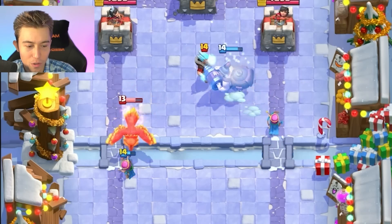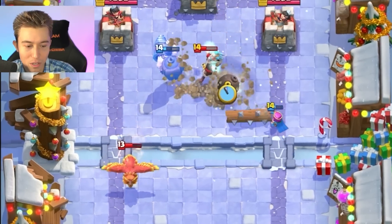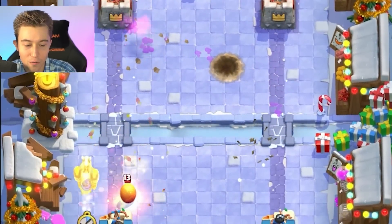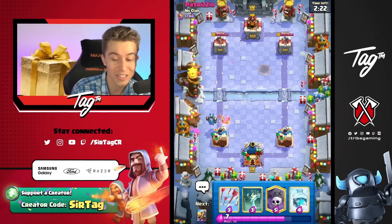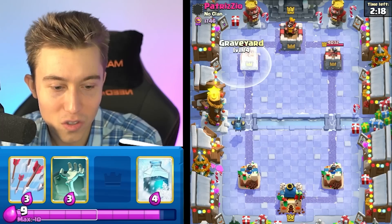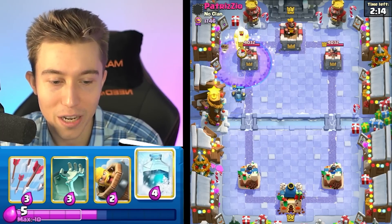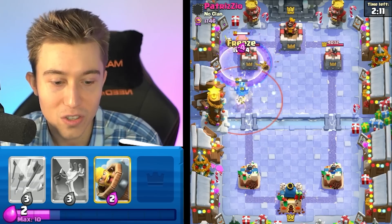I can go in for the Mighty Miner ability - I kind of want to do that right now because he's going to drop something to finish it off. Don't want to go in for a freeze, because the Mighty Miner Freeze is like a card combination you want to save for surprise - otherwise they'll be accounting for it. So I'm going to go for a Graveyard now since we are up a lot of Elixir, and maybe I can go for a freeze depending on what's happening. If he goes in for any spell, we're definitely going to freeze.